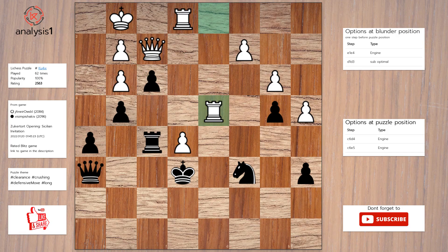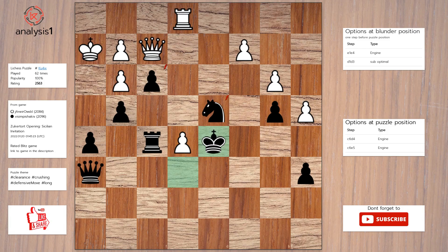The puzzle is solved using: Knight takes rook. King to h2. King to d5. Rook to d1. Queen to b6.